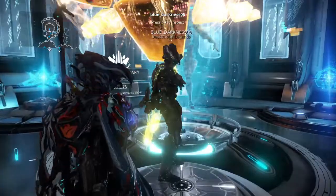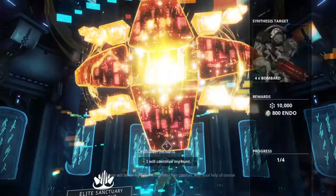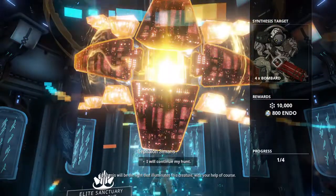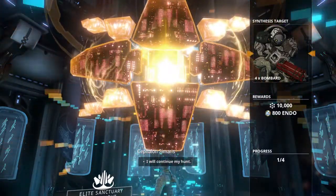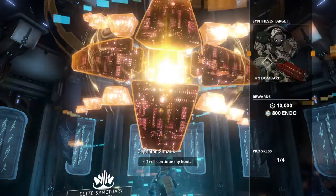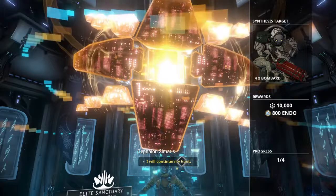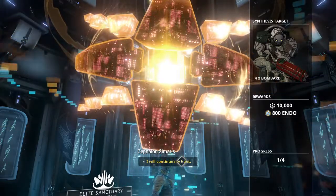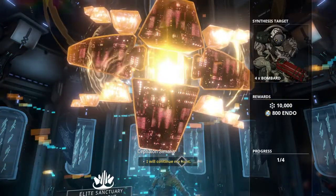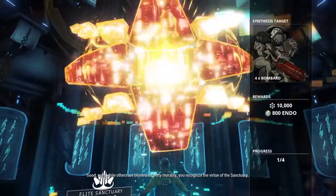My synthesis target is a Bombard. I can see you are hungry for the knowledge - Simaris has found its location, which for me is on Saris. That's where my synthesis targets are located. I have done one scan and I need three more. I'm hoping they will be more apt to appear in Grineer locations, and if I can get them to appear at the same time I'm getting my Bombard scans done, that works fantastically.